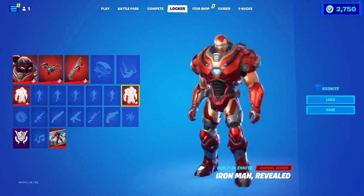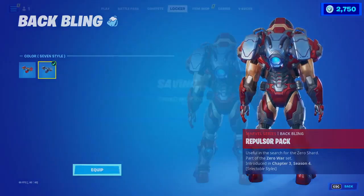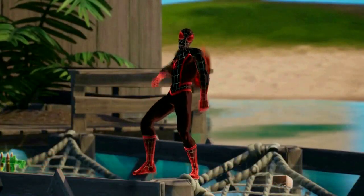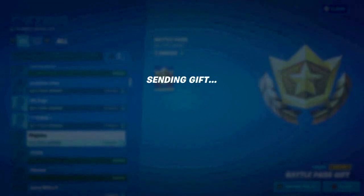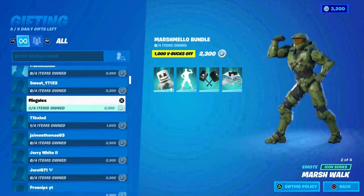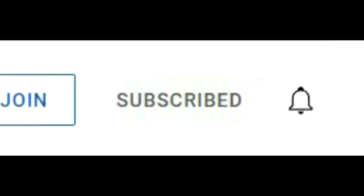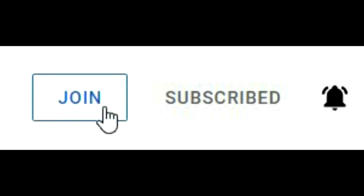If you want the new Iron Man Zero skin in Fortnite, make sure to watch the video and follow the steps so you can basically win yourself an Iron Man Zero outfit. Before we start, I'm going to be giving out some stuff in the item shop. Make sure you follow all the steps. I want to show you proof that I've been sending a lot of gifts to my subscribers. Also make sure you watch the whole entire video if you want to participate in this giveaway. All you have to do is subscribe, turn on all notifications, and share the video on all different platforms.